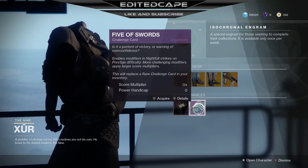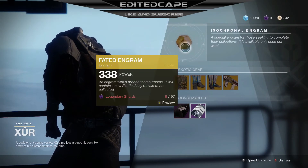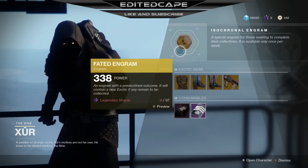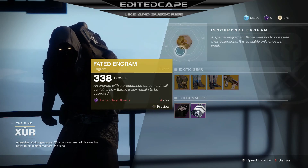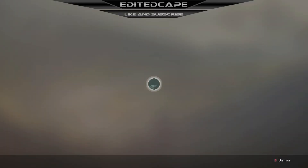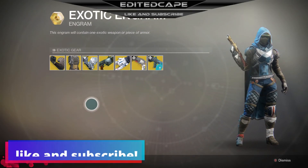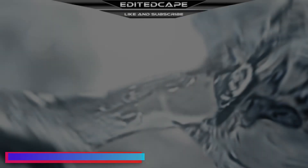It's actually really good especially if you're looking for a special item. Lastly we got the Xur engram — it's a 338 engram and if you buy this it could give you a random exotic that you don't already have. If you guys enjoyed, make sure to like and subscribe.